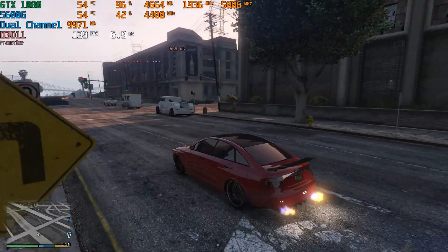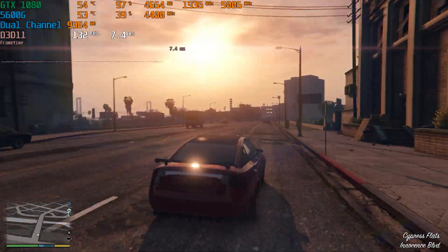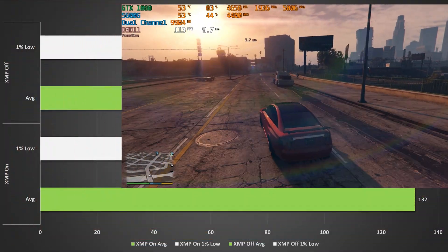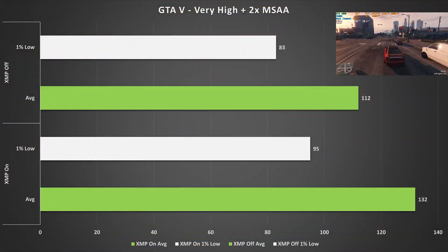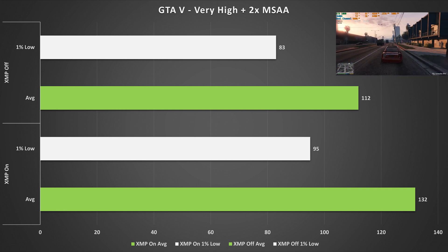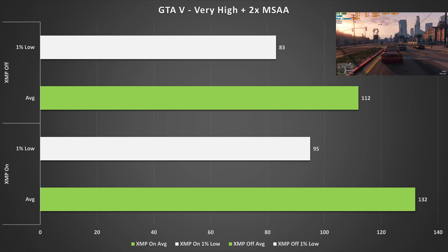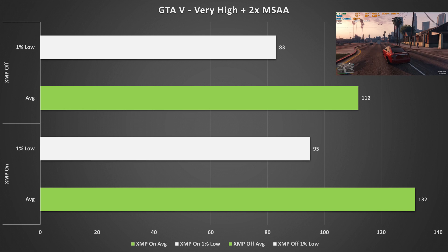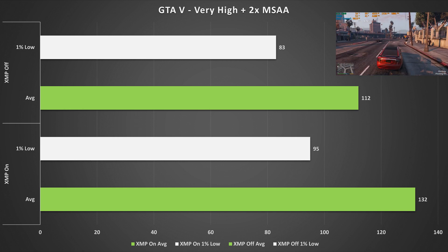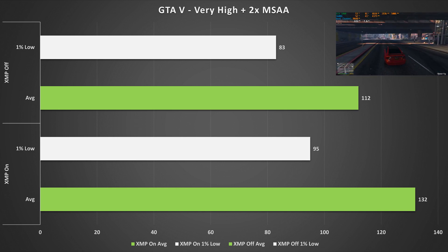GTA 5 on this configuration with the Very High preset and 2x MSAA really does like XMP. It jumped up by a substantial 20 fps when XMP was enabled for the average, and by 12 fps for the one percent low. GTA 5 does seem a bit more CPU intensive than GPU intensive, which is probably why XMP has quite a big lead over non-XMP values here.